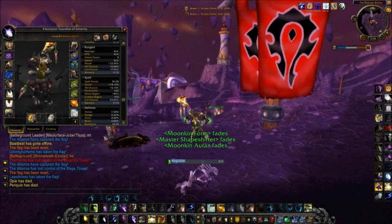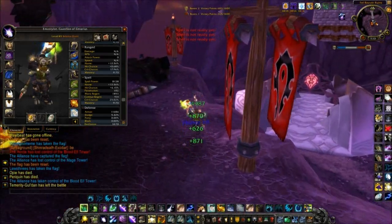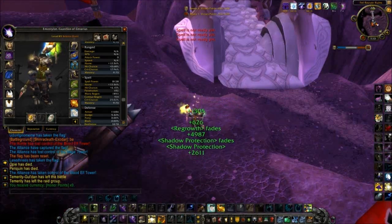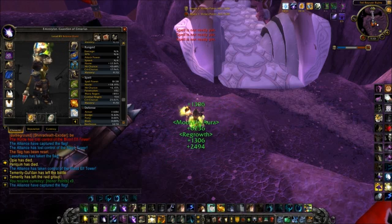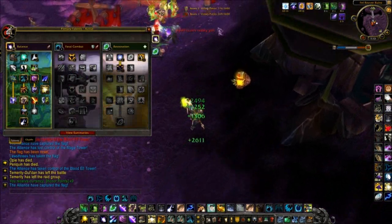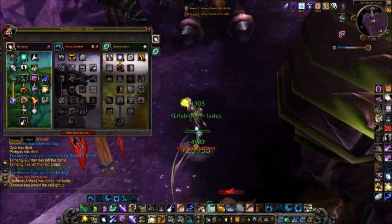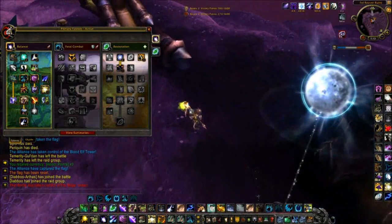Since our HOTs are now affected by Crit Rating, it's better than stacking Haste. Now I'm going to talk about my spec. Here we have the Moonkin spec — this is mine, you can armory my Druid. I'll put it in the link below, it's EmuStyles on Dreadmoor.